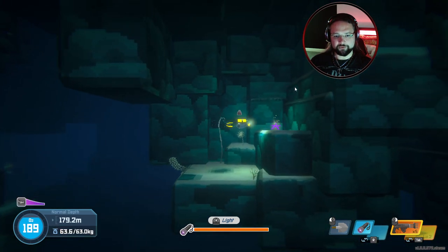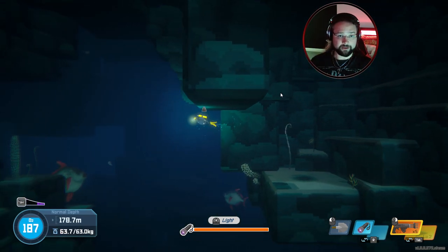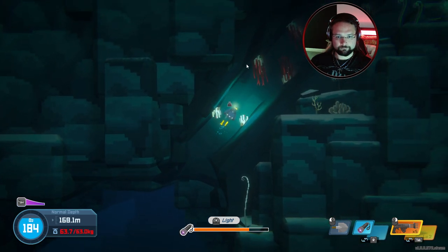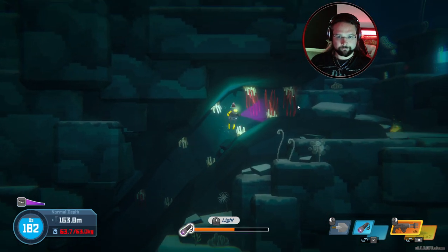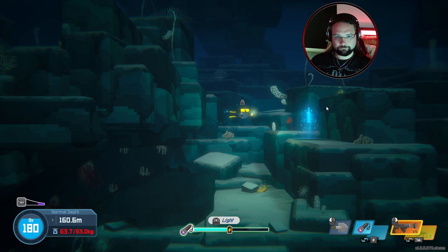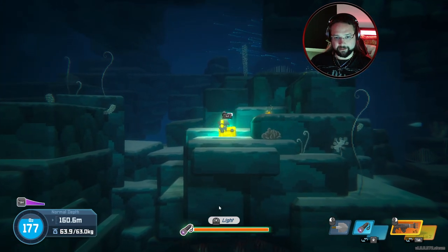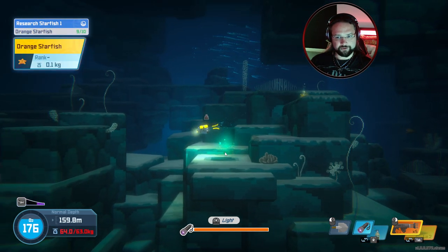Is this the way out? Nope. There is a purple starfish there — don't mind if we do. We might not necessarily need them yet, but we're going to need them eventually. Now we need to go out of here and to the right. This is another one of those tunnels we went down last time. That tunnel right there — we'll take the extra oxygen. Orange starfish, I need one more.